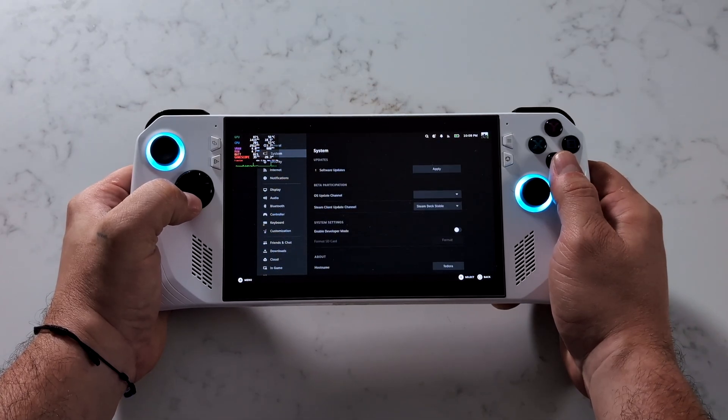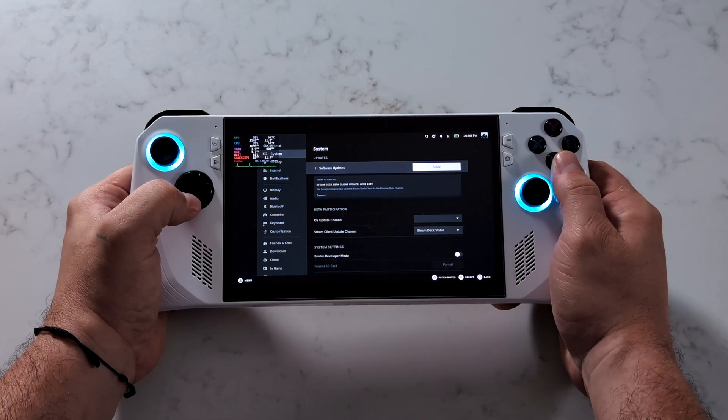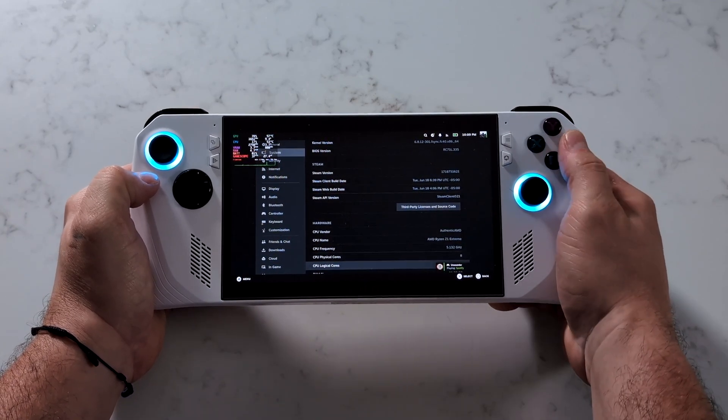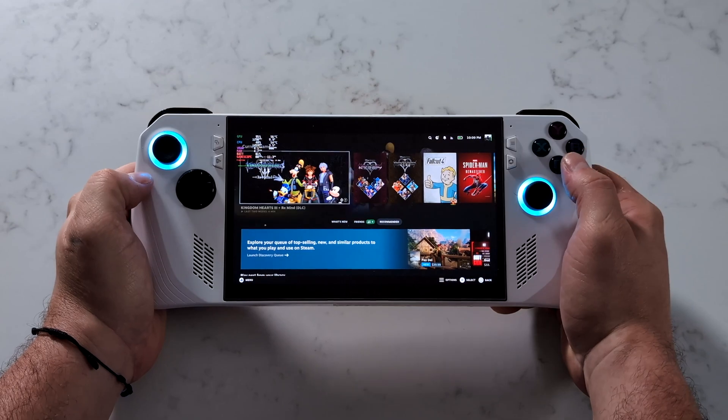I'll leave a link for that video in the description in case you want to test this out. I've tested a lot of these gaming Linux distros on these handhelds via Ayaneo, GPD, 1X, ASUS, and even the Steam Deck. This is quickly becoming one of my favorites due to the stability and the way it performs here on the Ally and the Legion Go.